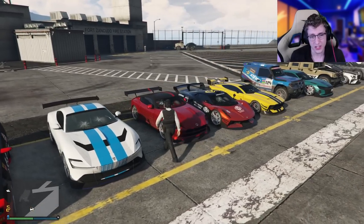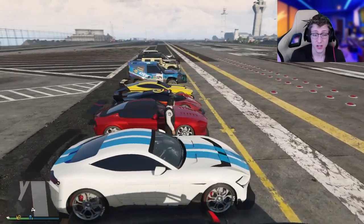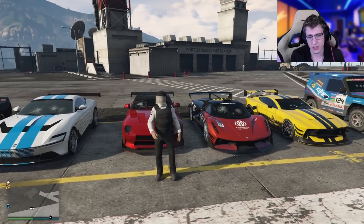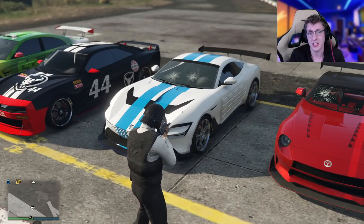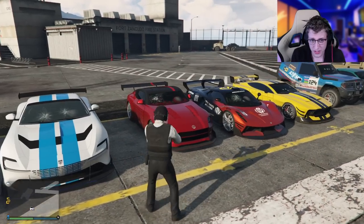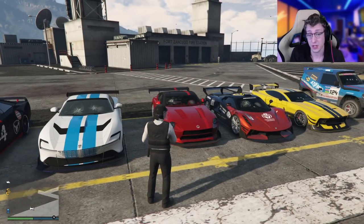Next up, we have the Annis 300R. This is actually one of my favorite looking vehicles because it's based off the Nissan Z, which is a car I really want to get in real life — it just looks amazing. Unfortunately, there's nothing really special about it. It's pretty expensive at $2 million for a lackluster speed of only 120 miles per hour. You're going to get a lot more with the Stinger TT, because the Stinger TT is literally better in every way — handling, top speed — and it's got the same survivability. I would only suggest buying the 300R if you really like the way it looks.